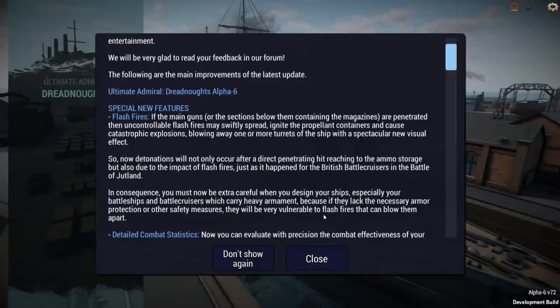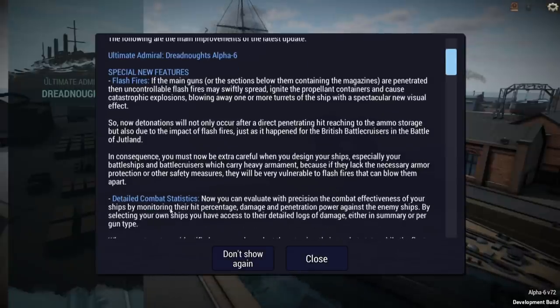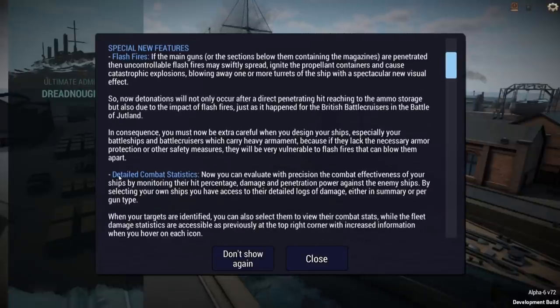As a consequence, you must be extra careful when you design your ships, especially battleships and battlecruisers which carry heavy armament, because if they lack the necessary armor protection or other safety measures, they'll be very vulnerable to flash fires that can blow them apart. Detailed combat statistics is another feature we're going to look at today.